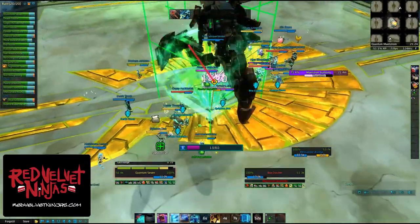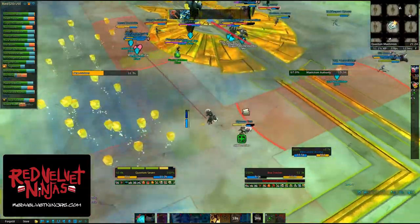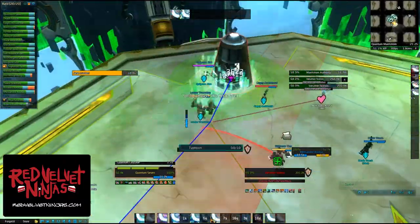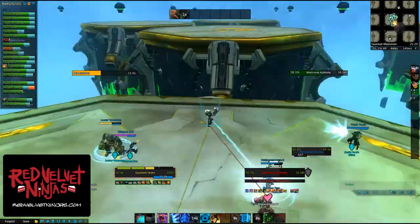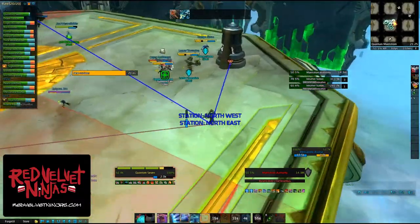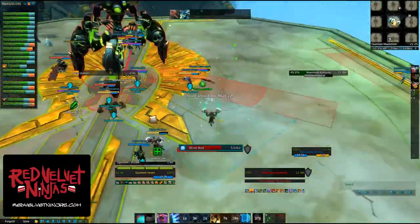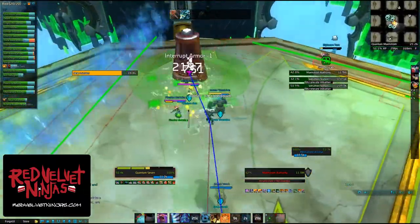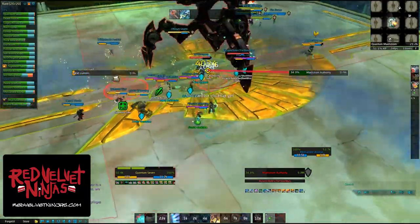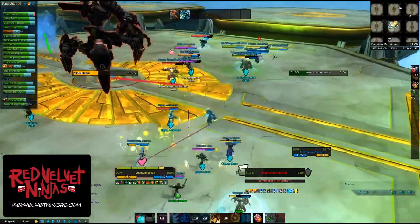We go through the cooldown again, then he casts his next weather cycle. This one's air, so just dodging the lines. Going to whatever weather station I was assigned to. We actually have a group leader for this one, so that's who I have on focus so I always know which one to go to. Grabbing people back after the Typhoon, back to DPSing, looking for weather stations. There we get the wind walls — you can see them being put on the sides, trying to avoid the areas we're going to be going to. Pull back another Typhoon, and I had to book it off the platform.